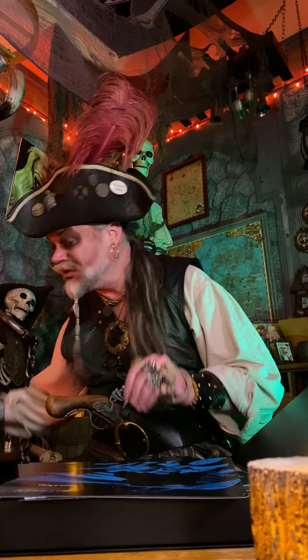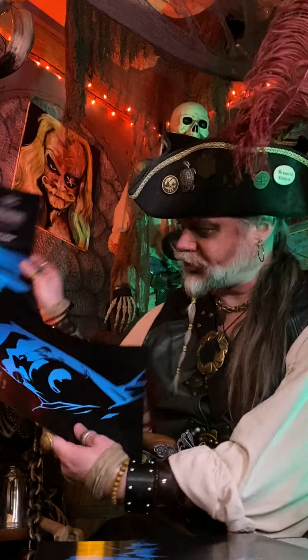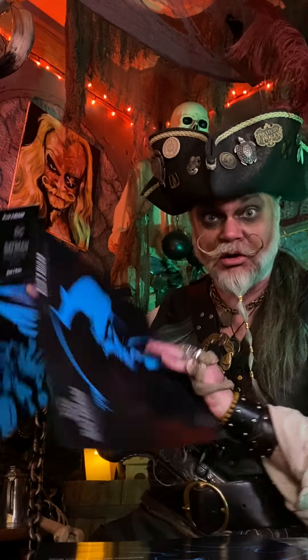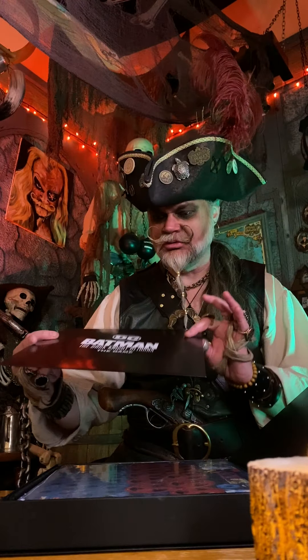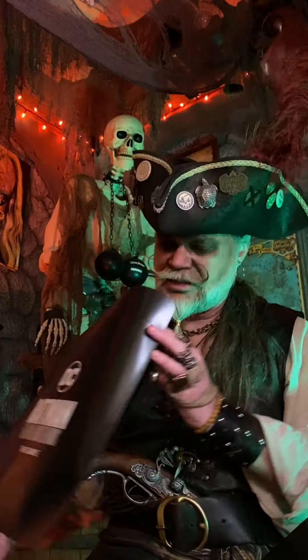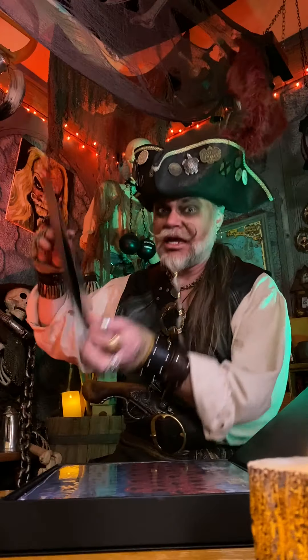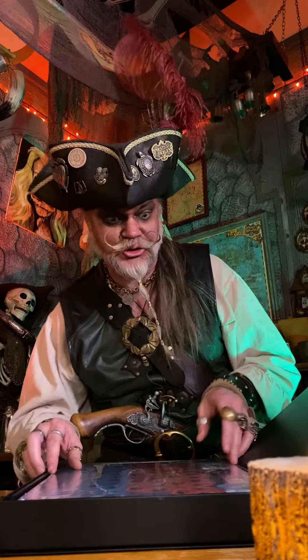My fault — I just have Bat-fever. Alright, well that one has the components list, so it goes over here. Book two: rules. Book three: rules. Book four: rules. Standalone missions and versus mode. And an envelope — Batman: The Dark Knight Returns The Game. The envelope is empty. However, I'm betting this has a campaign thing where you're going to be adding to it as you go.